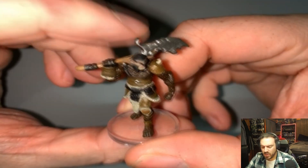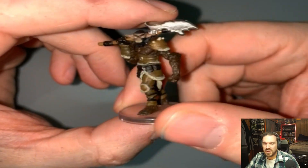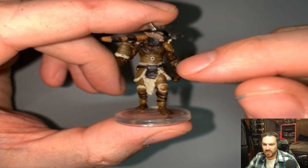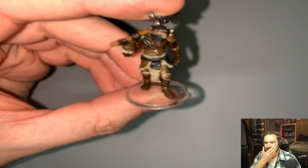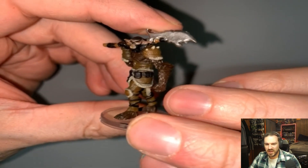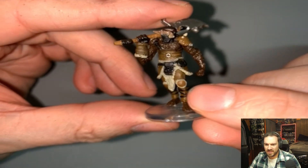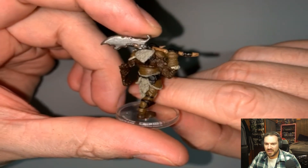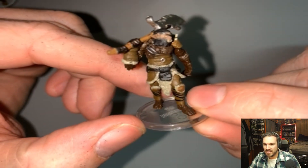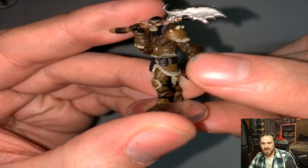Bugbear four might be my favorite, and this is what I wanted — there are variations of brown just in his arms, he's got a dark beard and head, and a freaking sick unibrow. Even his knee pads are a different color from his pant armor, and whatever kind of weapon he's got is just sick. This is my favorite so far — very cool figure.